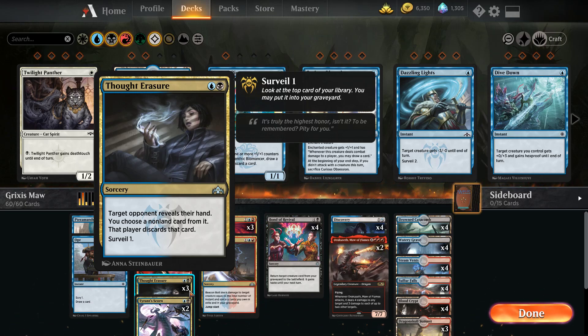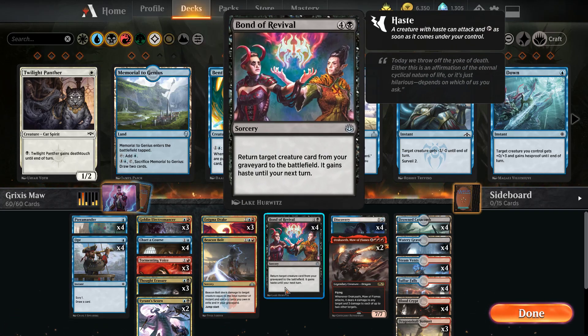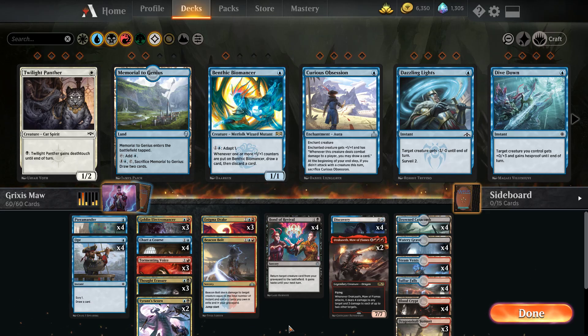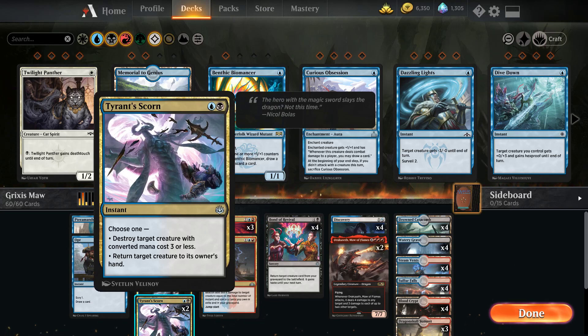Late game, we can even ditch an Enigma Drake so we can then Bond of Revival and get it out there with haste — that could be a big Drake late game. Two Tyrant Scorn, just a good early game removal card to help get rid of that early aggression. It's also a pretty good bouncer — being able to return one of our creatures to save it, or return one of their creatures to give us some extra time.